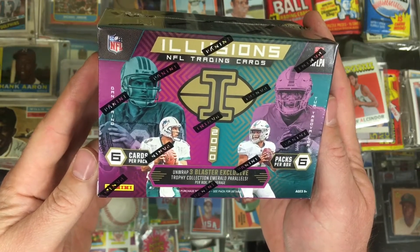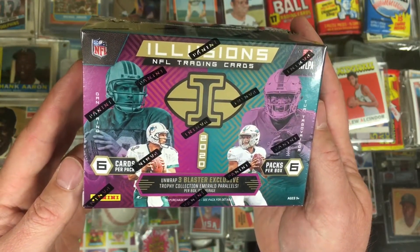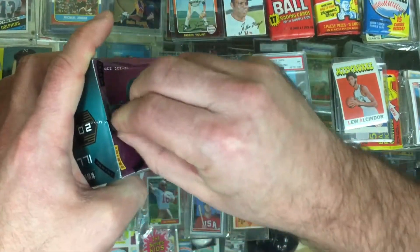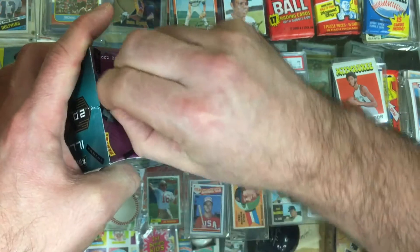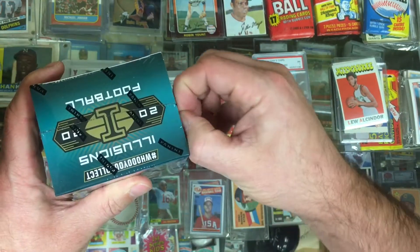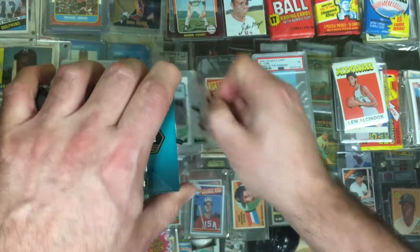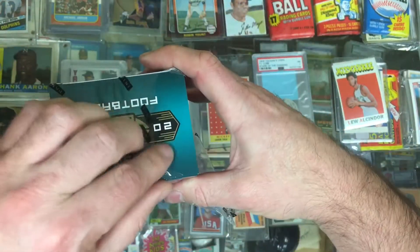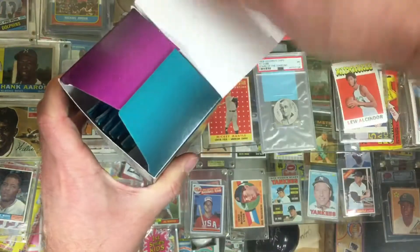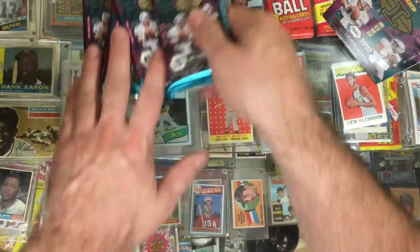What is going on — I'm gonna open up a box. This is a blaster box of 2020 Panini Illusions NFL football cards. I don't know if these blaster boxes have autos or just memorabilia cards. Let's get into the box — one, two, three, six packs up here.